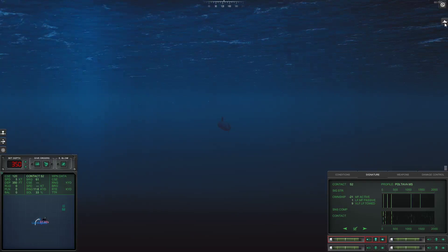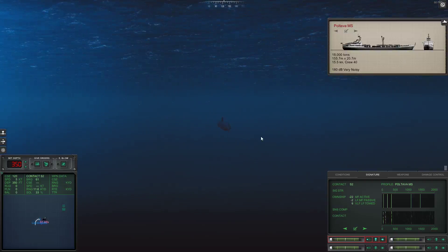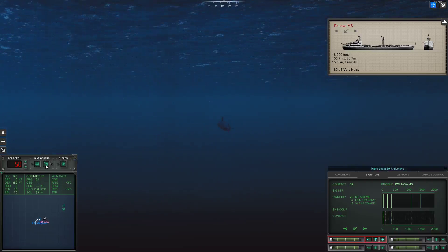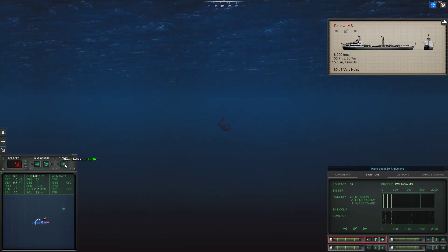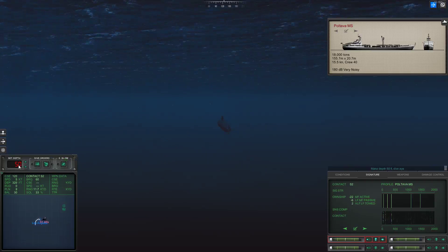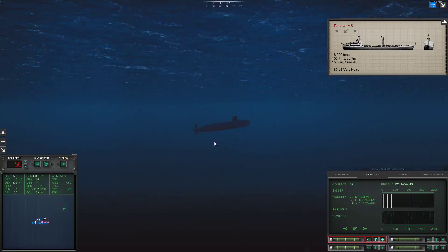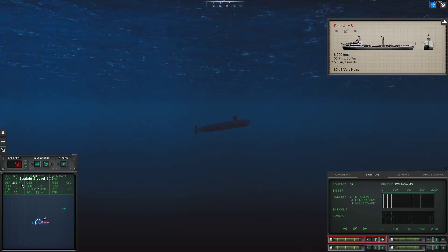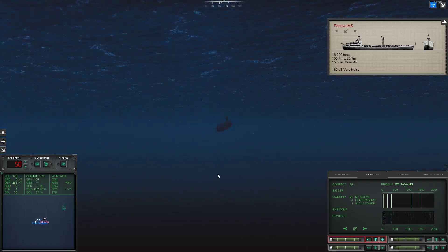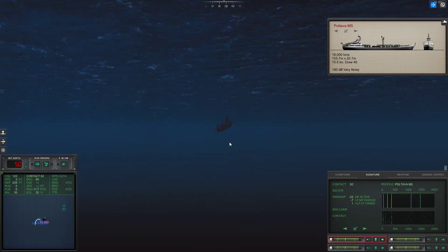I know it's a surface contact, which means he's actually escorting the convoy. I love that they do this — I'm going to bring my sub up to 50 feet for periscope depth. The plan is to use my periscope to try to spot this guy. It said it was only a little windy, so it shouldn't be very choppy seas, which should make it significantly easier to see the target.